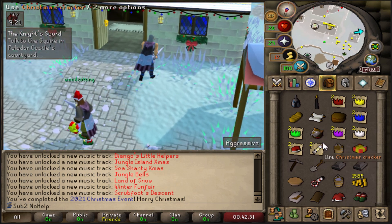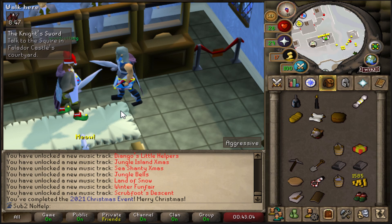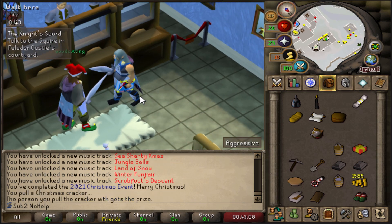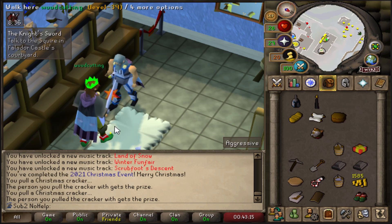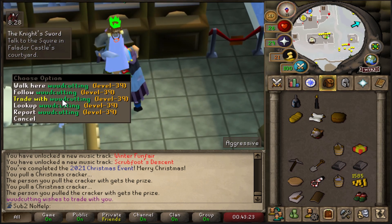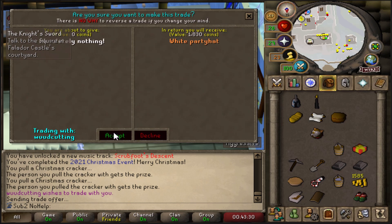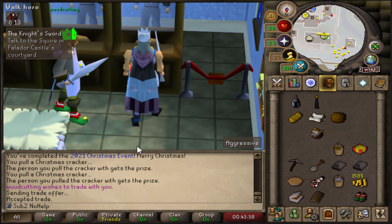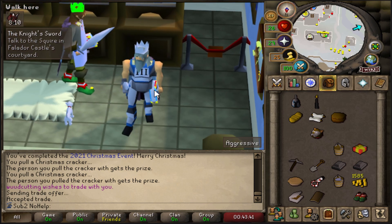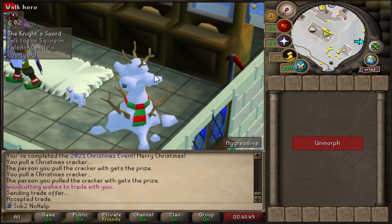We'll go to the bank and pull the Christmas crackers. I need to feed my cat. Are you pulling yours first? Here we go — what is my party hat of fate? I got a black dagger too, dude! What did you get? I got the green one. What'd you get? I got the white one — nice! White one's pretty good. Wow, can you imagine back in the day that would have been like three bill? You would have lost money off of the cracker.